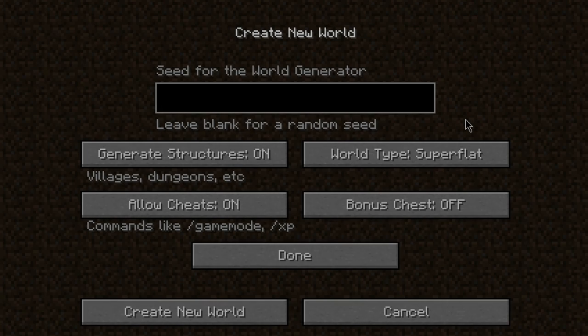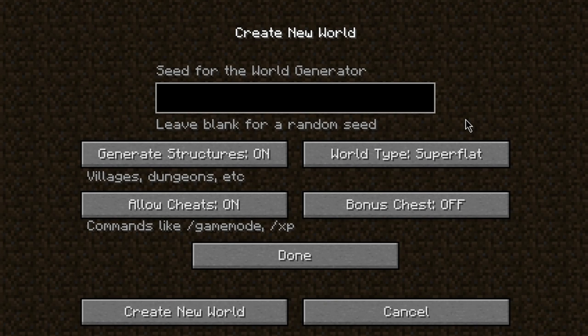What is up guys, it's RustySov here and today is Snapshot 12w19a. The first update we have here is that now you get a large biomes world type, which makes every single biome a lot larger. So if you spawn in a jungle, you're likely going to stay in a jungle until you walk out of it — bigger biomes is cool.